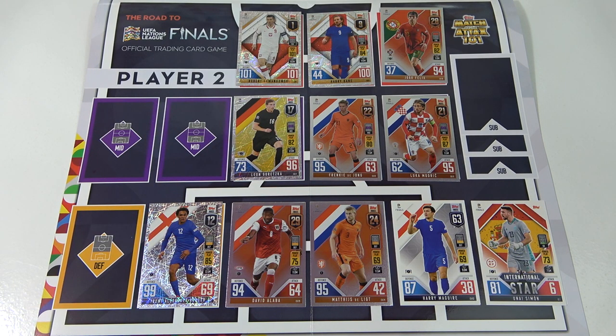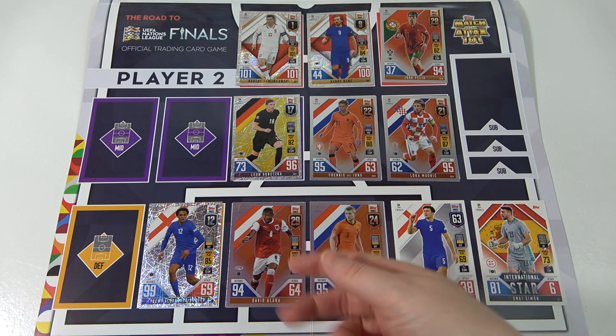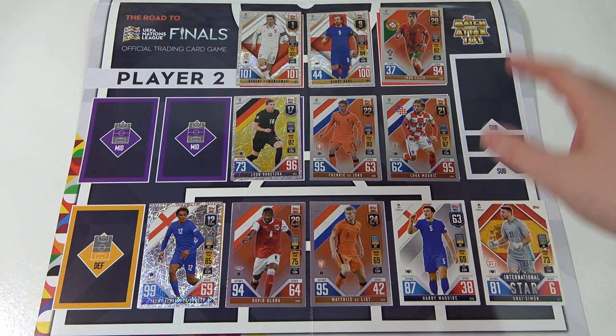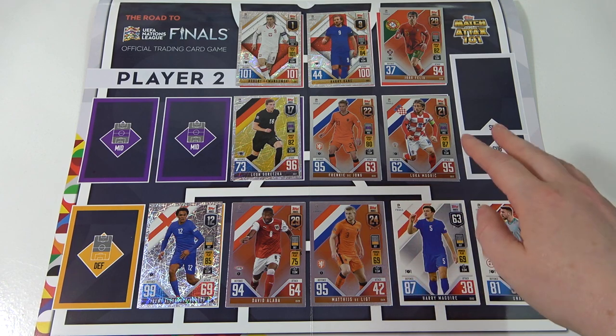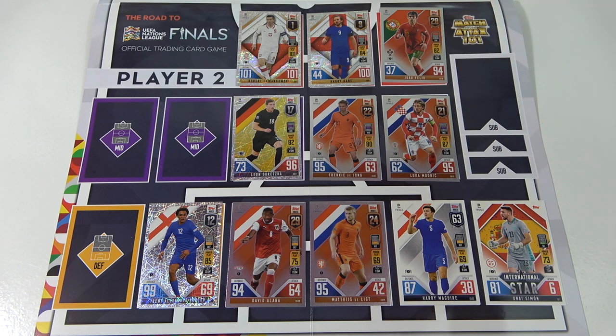Okay, so this is the team that I've decided to build. We're going with a 4-3-3 formation and it's pretty strong apart from my keeper — that's probably my weakest position, only got the 81 in Simone there. The 4 defenders: Maguire, De Ligt, David Alaba, and Trent with that whopping 99 in defence. Then the 3 midfielders: defensive De Jong at 95, and the 2 attacking — Modric and Goretzka. Then up front the 101 Lewandowski, Harry Kane hundred club, and Felix. Hopefully that can get me the win today.